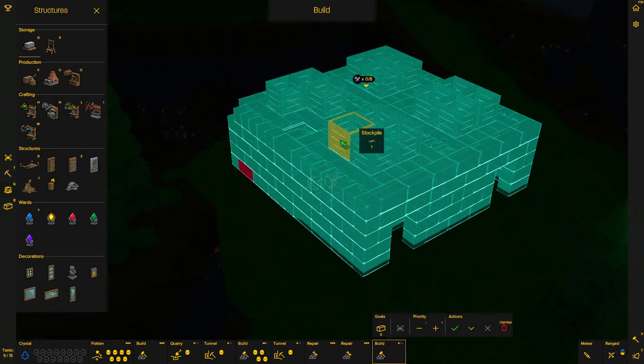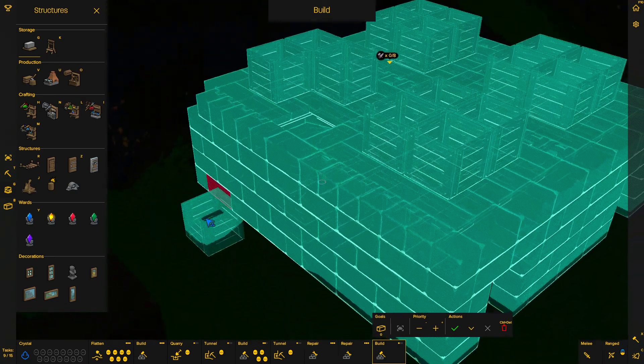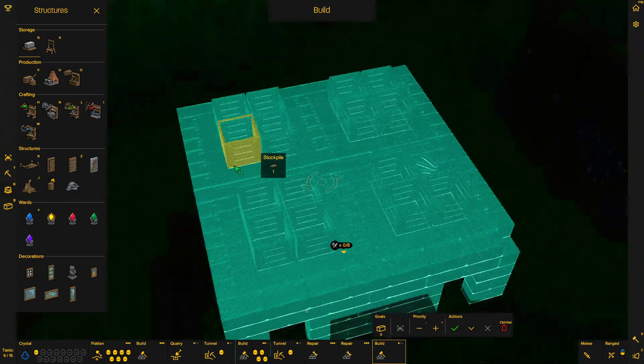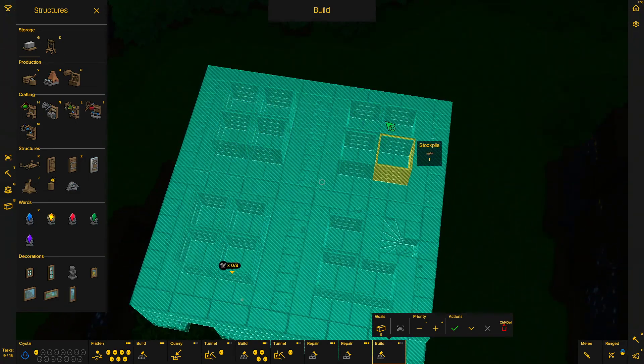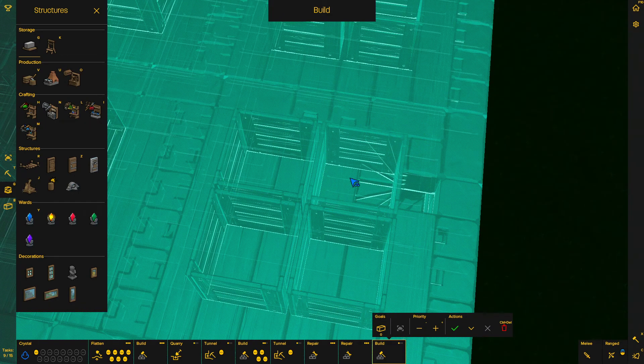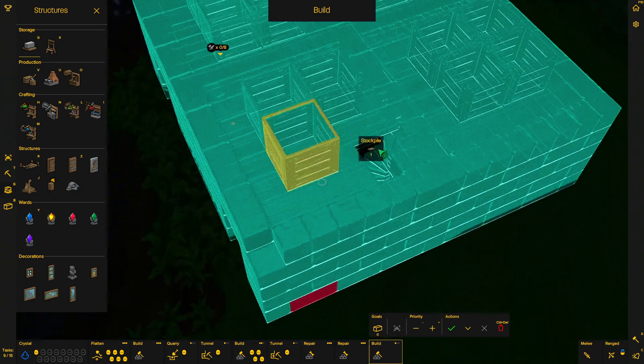So I've designed this — ignore that block, it's just because I'm going to make the blueprint and I don't want an extra block at the bottom so it works on the terrain. The bottom layer has four stockpiles on each side except this one, which has a staircase instead. I couldn't really avoid that — I tried placing it in the middle, tried a load of stuff, couldn't get it to fit nicely.